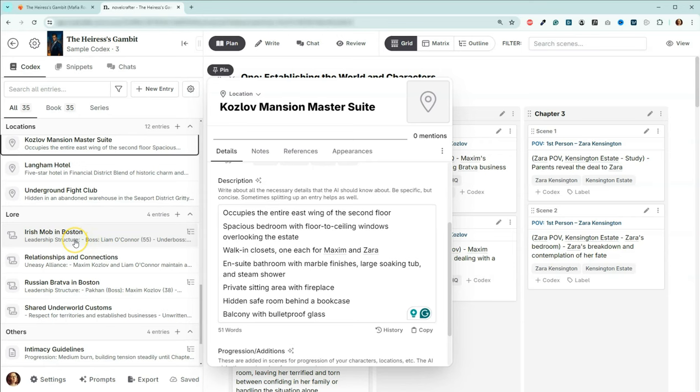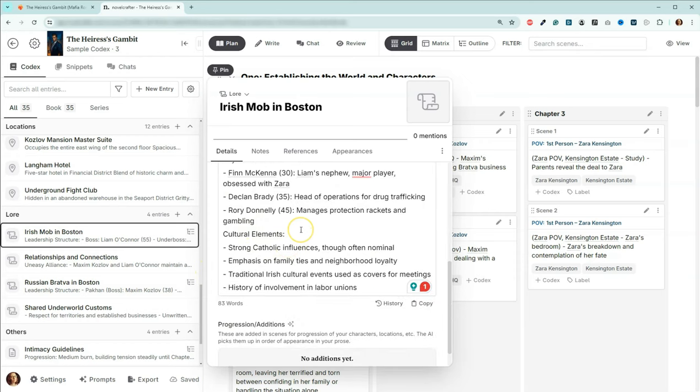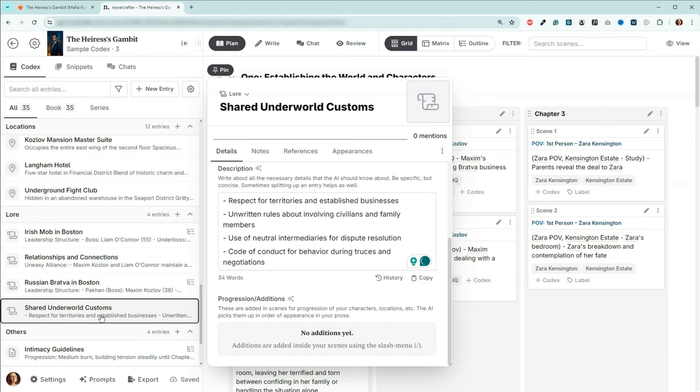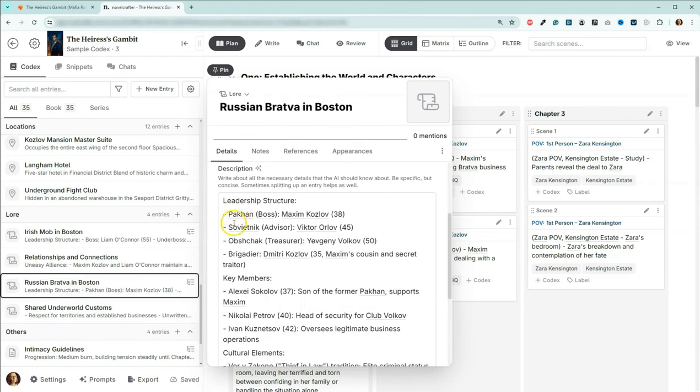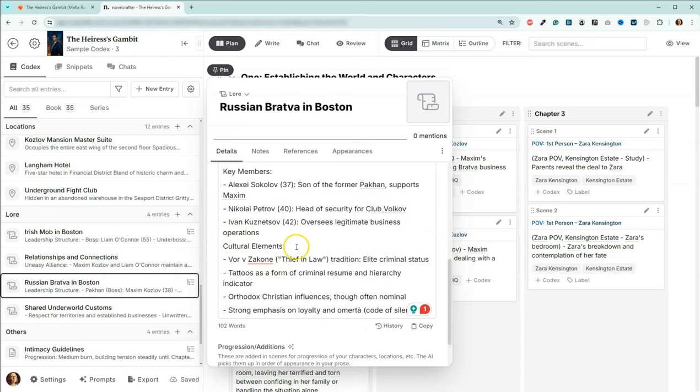And we get interesting here when we come down to the lore. I wanted to know what the mob looked like and what the Bratva looked like — what was the structure, key members, and some cultural elements. These are things that separate them from other people and make them different. We also have these shared underworld customs, which are things that both the mob and the Bratva have in common. For the Bratva, we have our structure for the leadership, key members, and cultural elements.